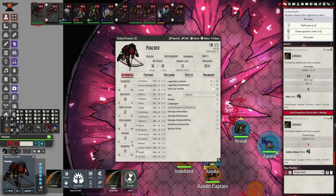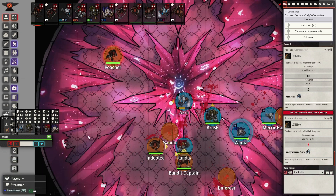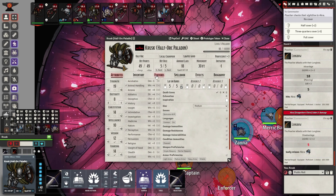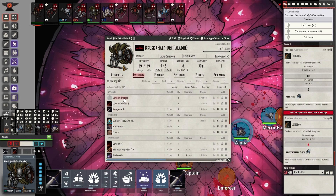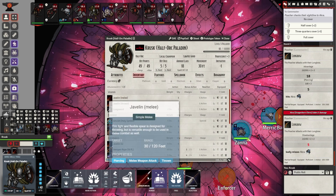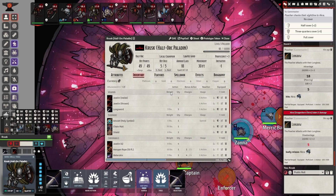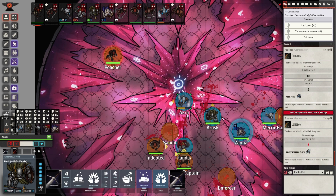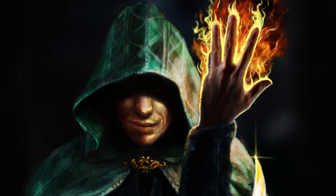Now let's say you want to swap weapons. You can use the toolbar to swap equipped weapons. If you had another weapon, you could equip it — for example, as Krusk, you can open your inventory and equip the javelin or unequip it. There are different ways to change your weapons. You can also add weapons to your toolbar by dragging and dropping — see how the javelin shows up? If you want to delete it, just drag it down to the trash can. That's how you do it. I hope you've learned a little from this combat tutorial. Let me know if you have any questions. Thank you.